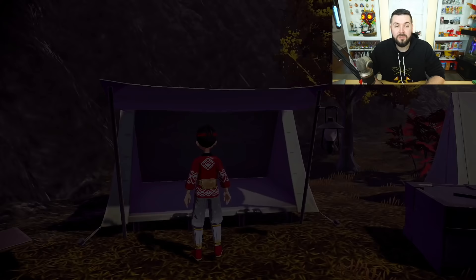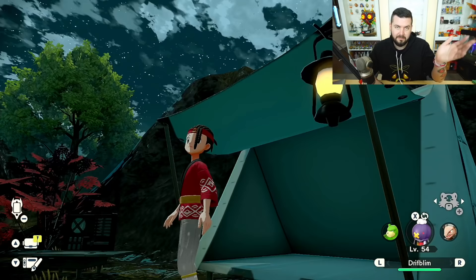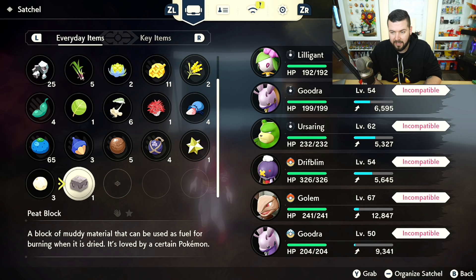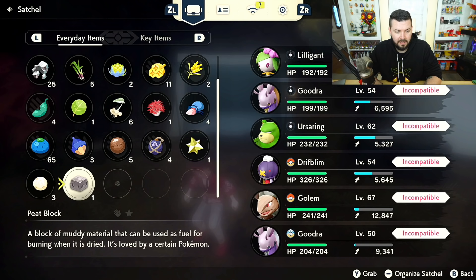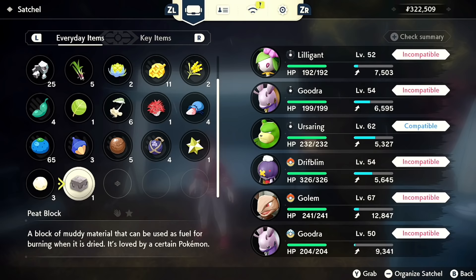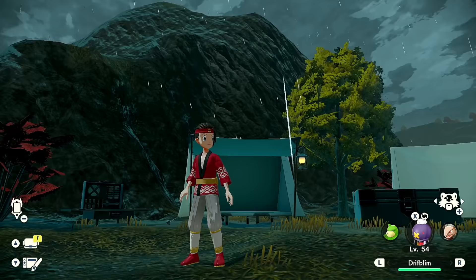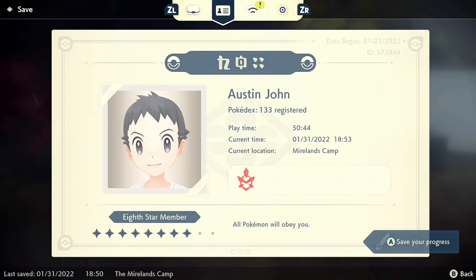Now let's go to camp because we've got to do one more annoying thing. Ursaring evolves into Ursaluna while using a Peat Block during a full moon, and you have to be in the Crimson Bog. After sleeping, you actually can't see the moon because it hasn't risen yet, but you don't even need to see it — you can just hover over the Peat Block and see if Ursaring is compatible. If it is a full moon that night, regardless of weather, it'll show as compatible.